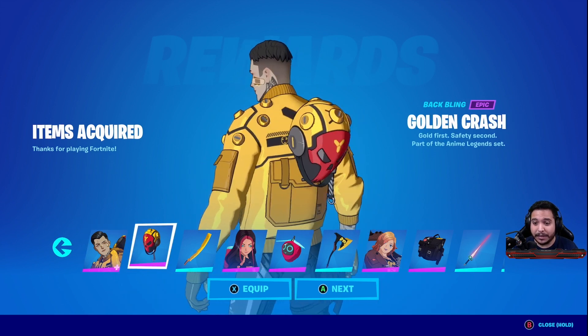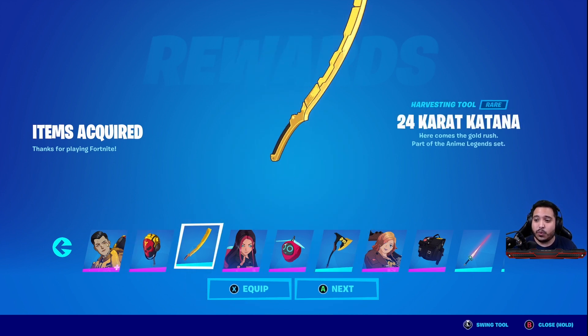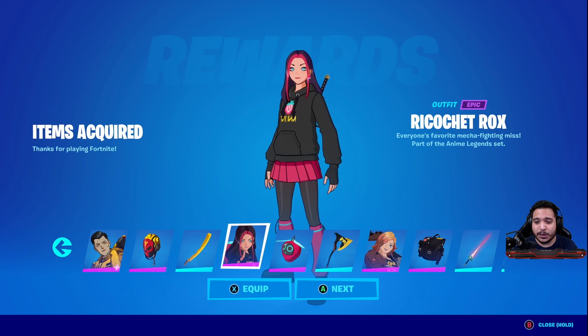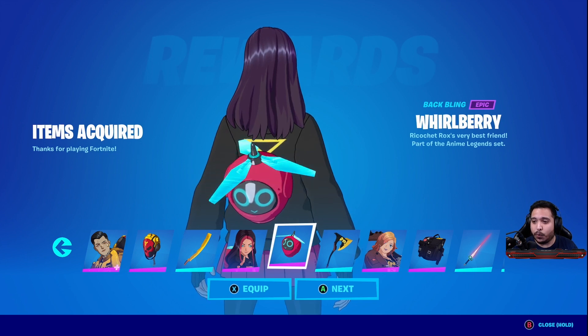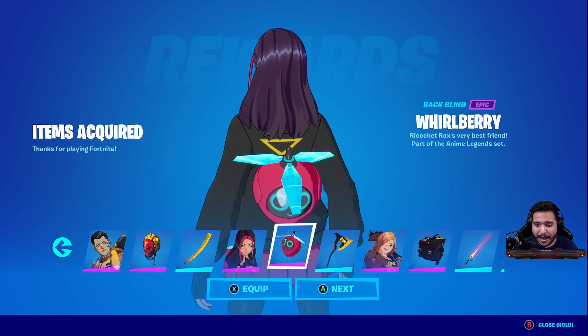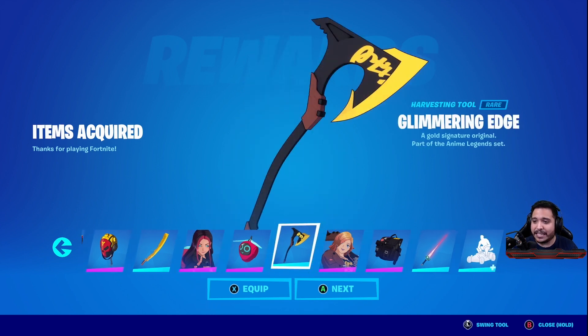We have the Golden Crash back bling, which I believe he uses as a mask edit style as well. The 24 Karat Katana looks super clean, that impact looks awesome. The Ricochet Rocks — this one looks super clean. I think this is going to be a super popular skin, and then you get the Whorlberry back bling, which looks like it's animated and might be reactive.